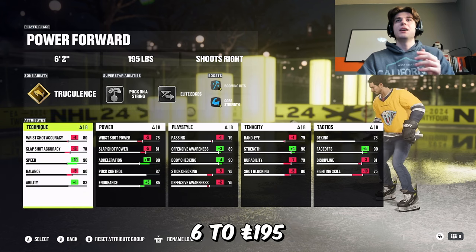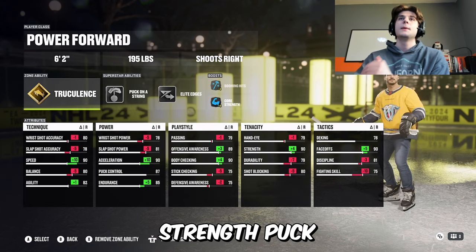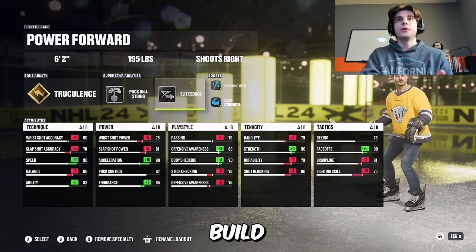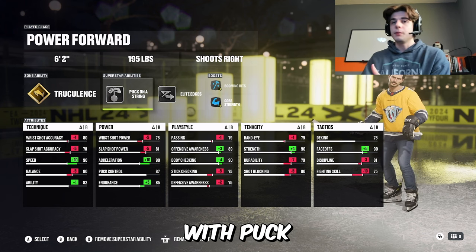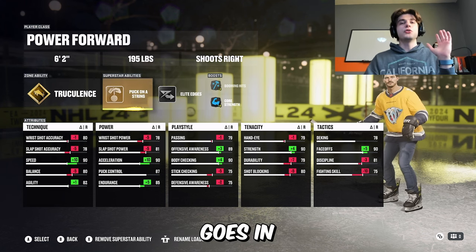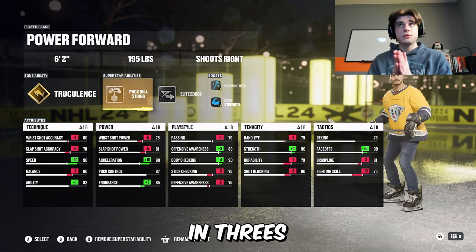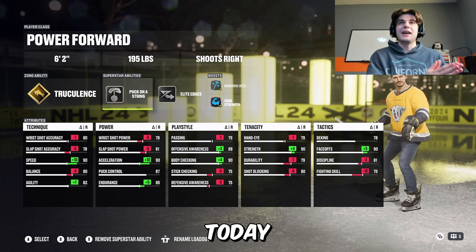6'2", 195 pounds, 90 overall body checking, 90 overall strength, puck on a string, elite edges, and the boost. That's what really stands out about this build. If you get the puck in close to the tendy, you should be scoring with puck on a string — forehand, backhand goes in every time, especially against these Threes Eliminators goalies. But if you're not using Instant Threes Eliminators, you can still find great success with all these builds I'm going to give you today.